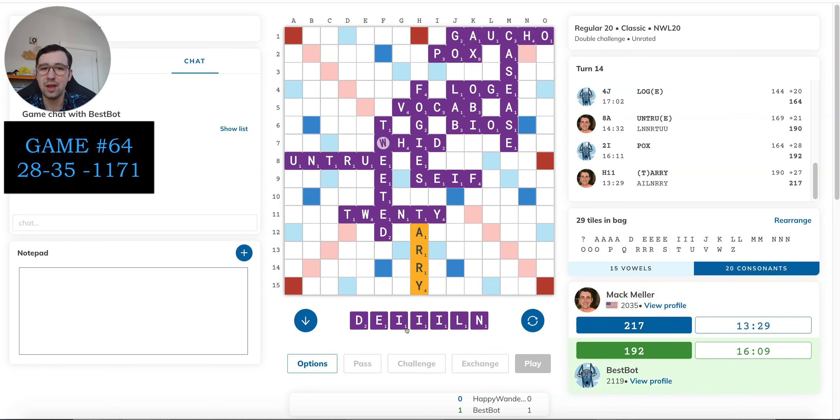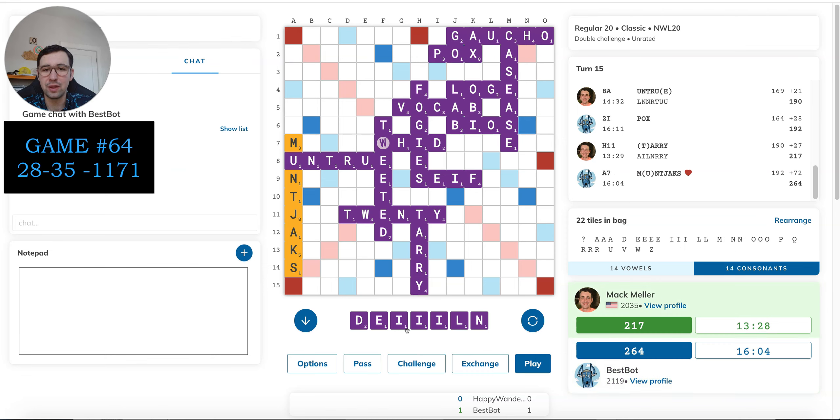And now I have three I's — I just can't catch a break here it seems. But hey, luckily the bot hasn't bingoed. And I say that and now it plays Muntjax for 72 as a natural. Jeez — J, K, M and it bingos. Man. That is a crazy, crazy word. Goodness.